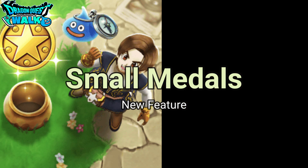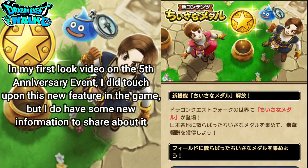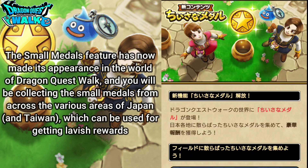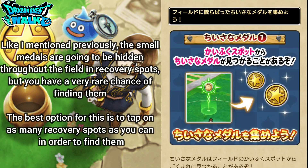More information about this is going to be found in our notices section. In my first look video on the 5th Anniversary event I did touch upon this new feature, but I do have some new information to share. The small metals feature has now made its appearance in Dragon Quest Walk — you will be collecting small metals from across the various areas of Japan and Taiwan, which can be used for getting lavish rewards. The small metals are hidden throughout the field and recovery spots, but you have a very rare chance of finding them.